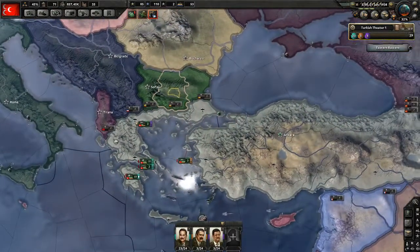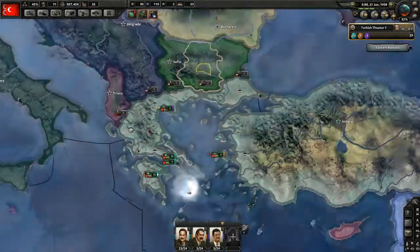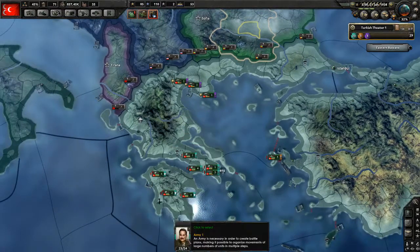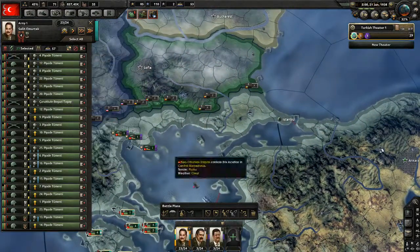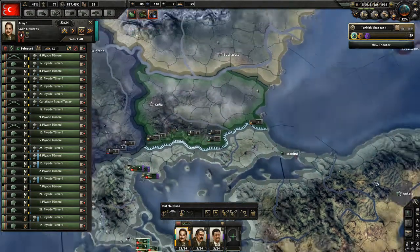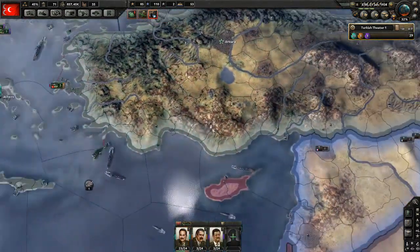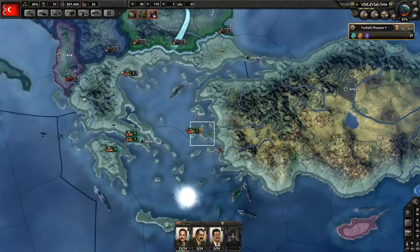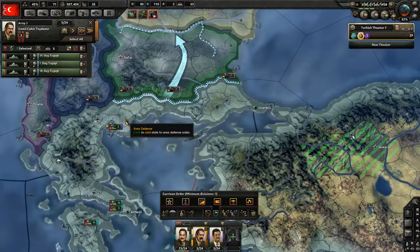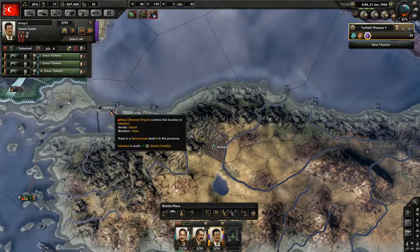I have a feeling that with world tension up to 32% I won't be able to take any of these. So instead, I'll just put troops on their borders. These guys can be in Ankara and these guys can be in Istanbul.